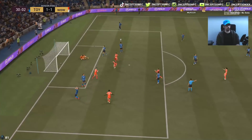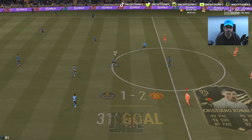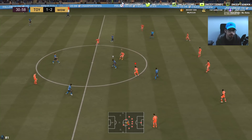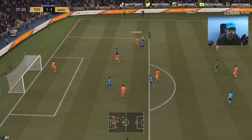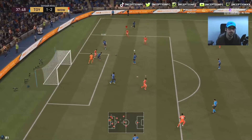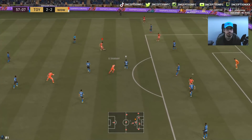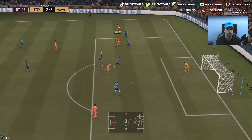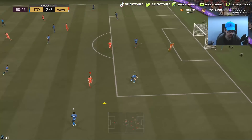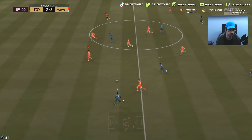Look at this thing, bro. Look at Ronaldo — an absolute specimen. If the EA gods are with me, they will give me a red Ronaldo tomorrow. I hit the freaking near post right there — no shot. Trying to work the finesse shot angle, it comes off cleanly, but when you don't have the traits, it's not going to come off really nicely in those specific scenarios.